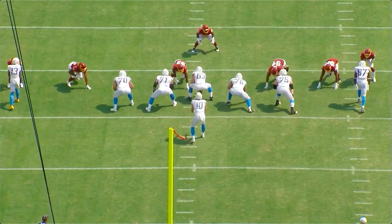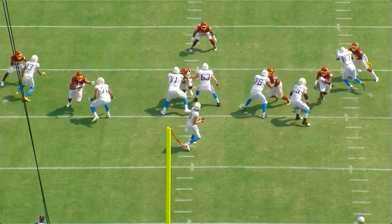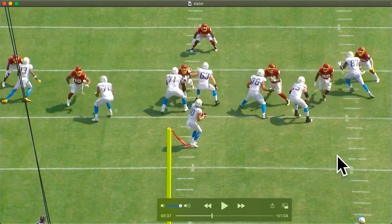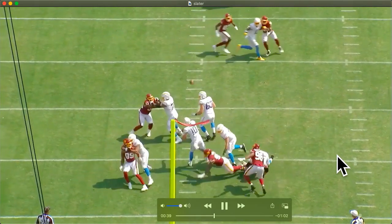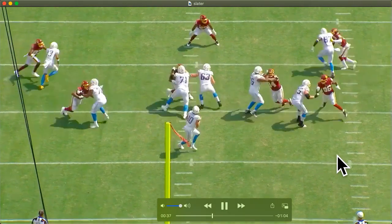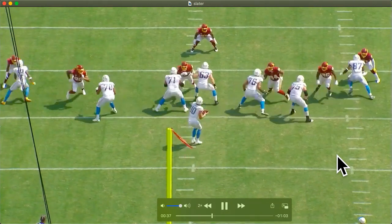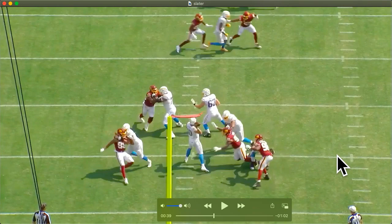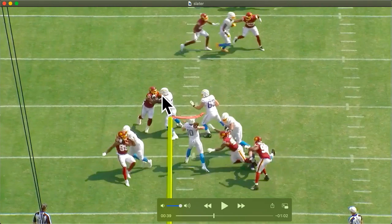A nice rep versus Young. He sets and doesn't open up his hips too much. His hands can be kind of late — you see Chase Young get up inside of him. But good recovery. He's got the athleticism — this is why you draft him in the top ten, because of this athleticism. He opens up his hips on you, but you're able to keep your feet moving. He's got good strength, so that move doesn't get him off balance. Good strong base — ride him around. Beautiful. These two did their job; over here, not so much.